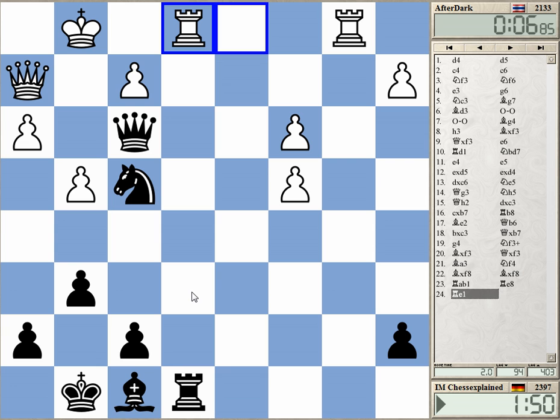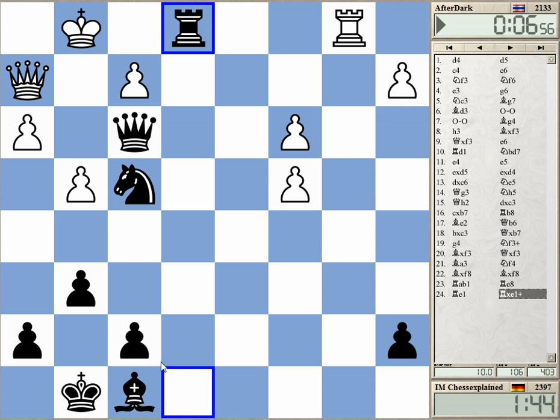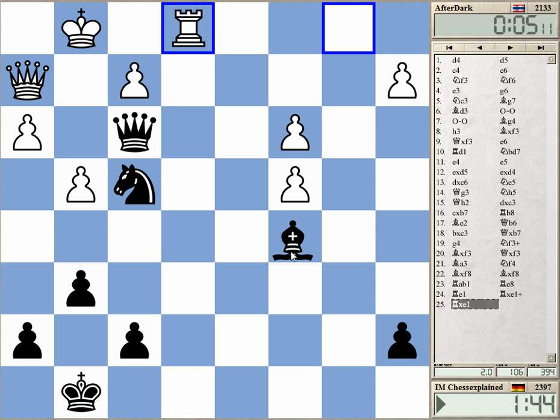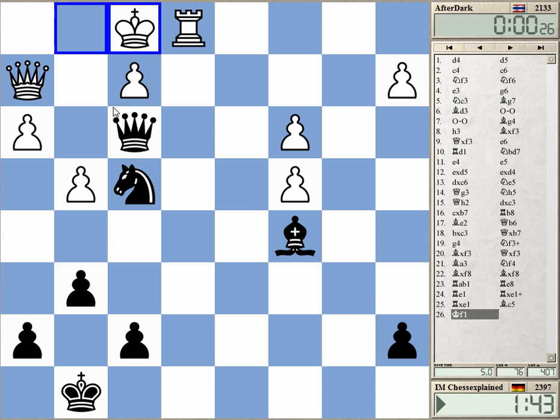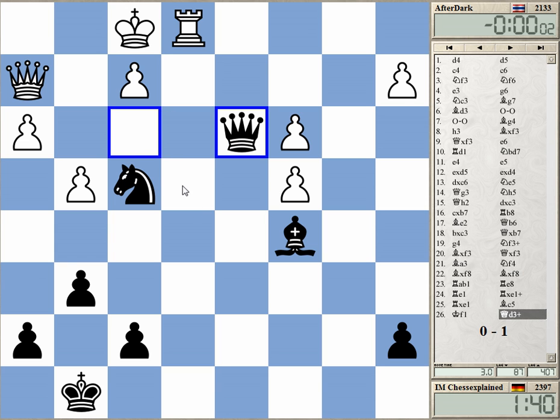I have Bishop c5 coming — that would be two threats coming. Knight e2 — yeah, I just take it. The problem is the queen, it's a dead piece. Check — White forfeits. Yeah, I can take h3 and f2.